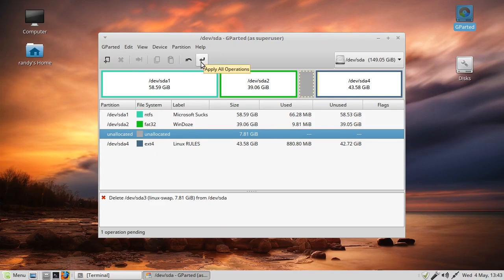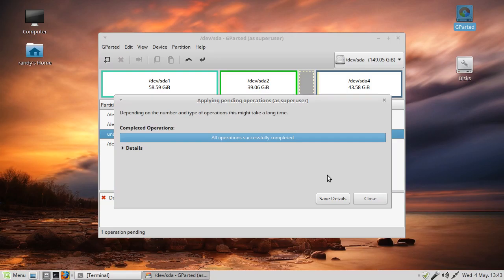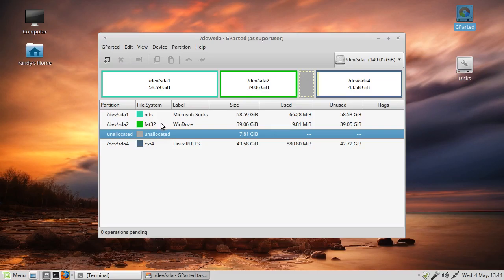It's a safety feature - they don't want you to make a mistake, so you have to apply changes before they take effect. You can apply from the toolbar as well. Once applied, it removes the partition and shows the space as free or unallocated, which is what we want.